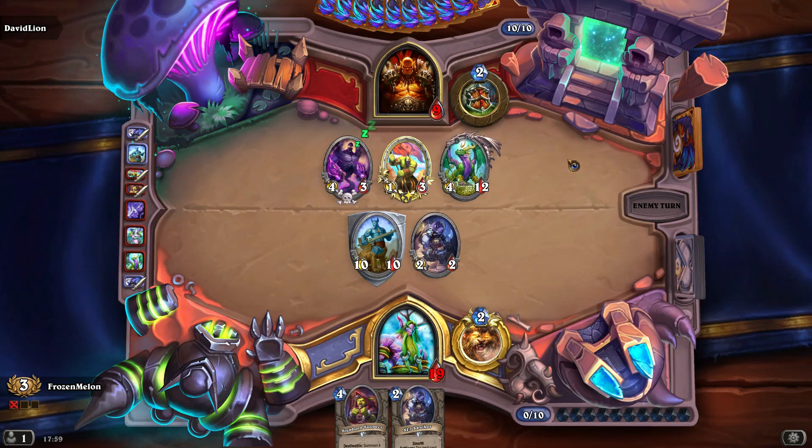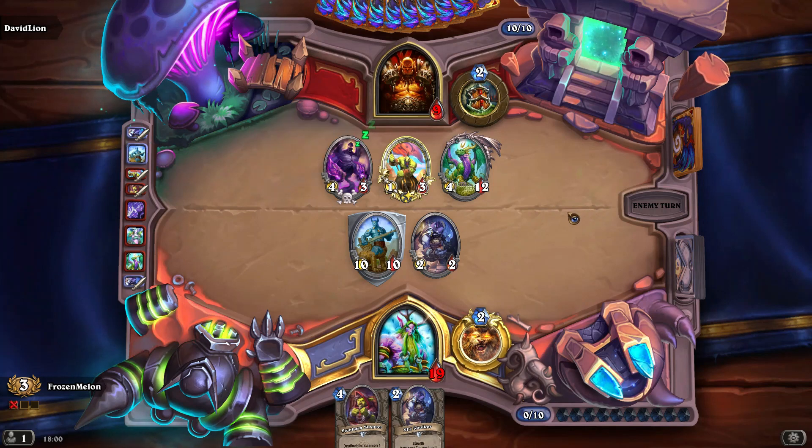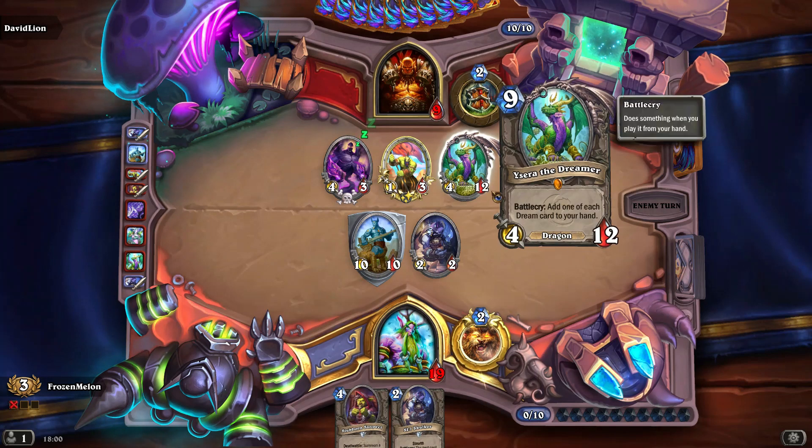There are a few other dream cards he gets — the one that deals 5 damage to the entire board, and also the other two minions that come with it: the 7/6 and the 3/5 that can be targeted by spells and hero powers. So he's got those two other cards to use as well. This does give really good value, but I think he should have played it the earlier turn.